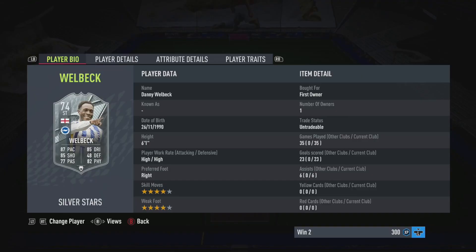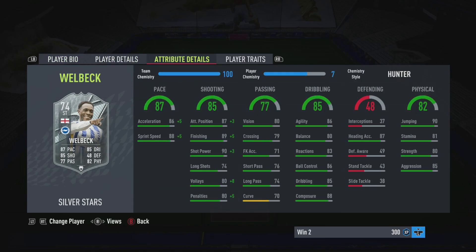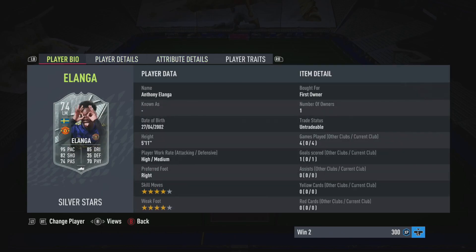This first silver team is going to be from the objectives and SBCs that we've got over time. If you don't have these players, I will make a second team in this video. Starting off with Danny Welbeck — high/high, four star four star with a Hunter — just makes him a really good all-rounded striker. Then Renier — medium/medium/medium, four star four star — we've got basic chem style on him because of his acceleration, but I will put a chem style on later. Then we have Elanga on our left hand side.